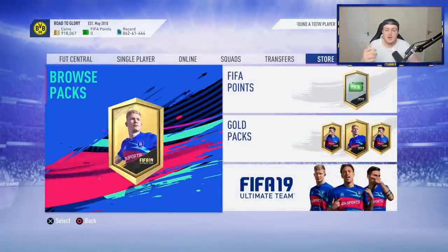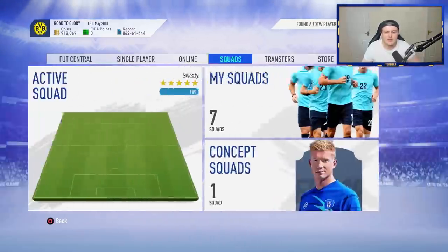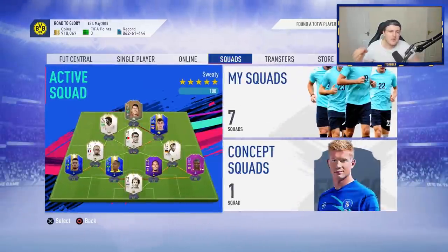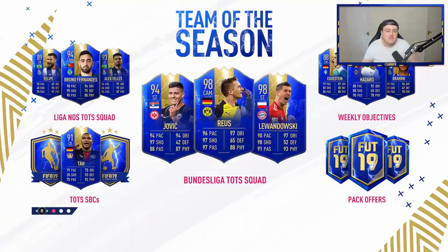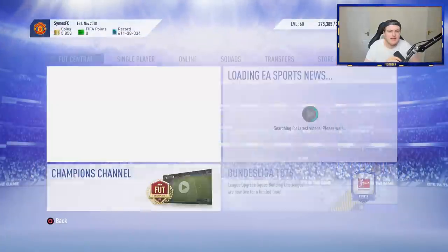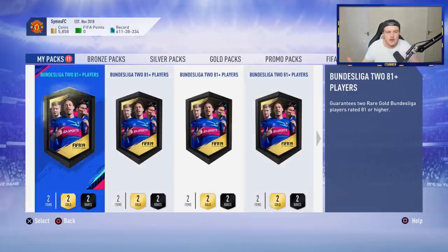But maybe next week in the Serie A or the Ligue 1 Team of the Season I get like a Neymar or Ronaldo — who knows? Anyway, it wasn't anyone that I could put in the squad, unfortunately. But that's just how the cookie crumbles. Let's go and open some more Team of the Season packs. Now it's time to open George's. George, or George Cook as you might know him on Twitter, is quite well known — he's new to the channel. We are opening his pack for the first time this week. He is a very well-known Twitch mod for NEP, or now Mixer mod.